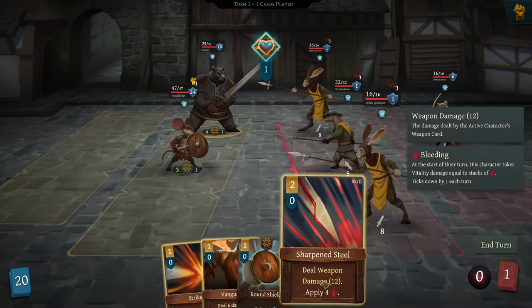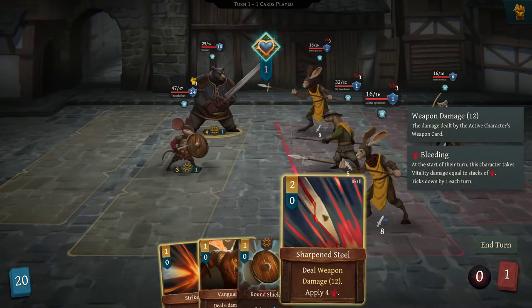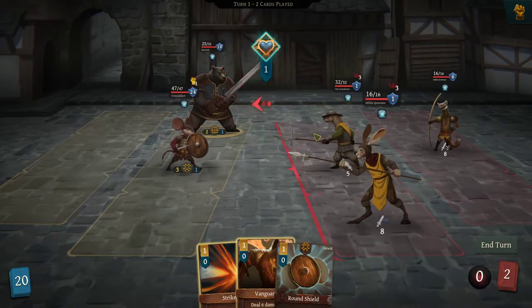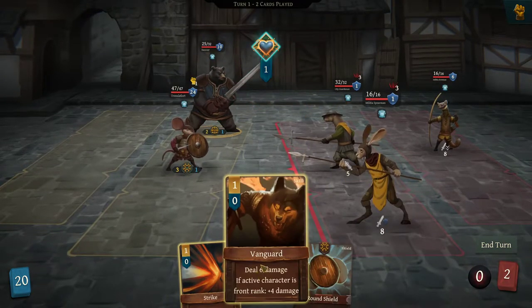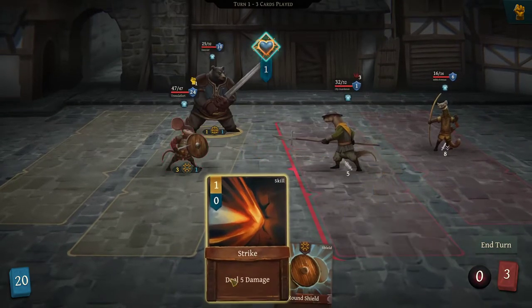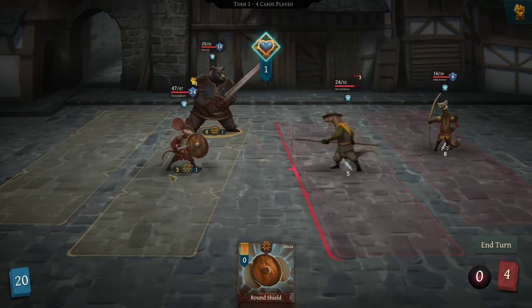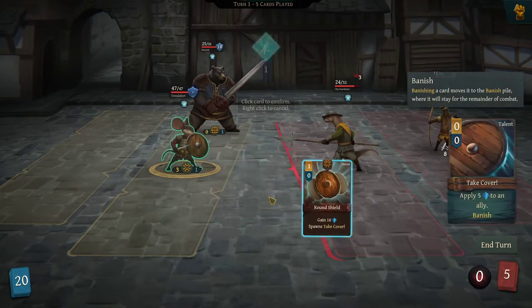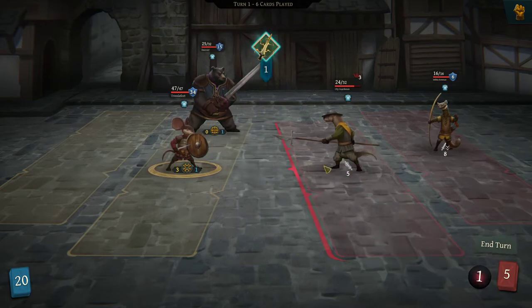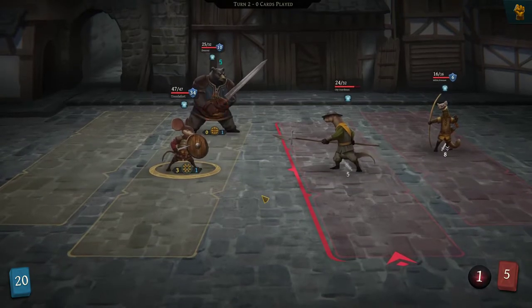Nice. We might even be able to knock this guy out, actually. I think we are — oh man, we got the crit! Let's go, that was actually massive. It's because of the overwhelm — I didn't even really think about it, honestly. Now we both got a solid amount of armor. He'll swing for 5 — does he bleed? No, just does 5. That's easy peasy.